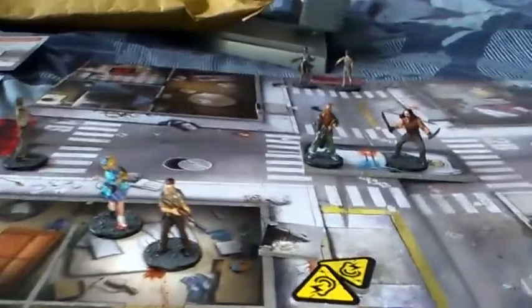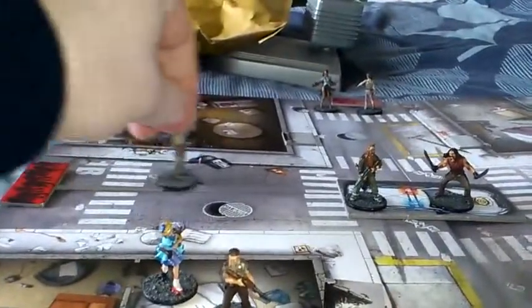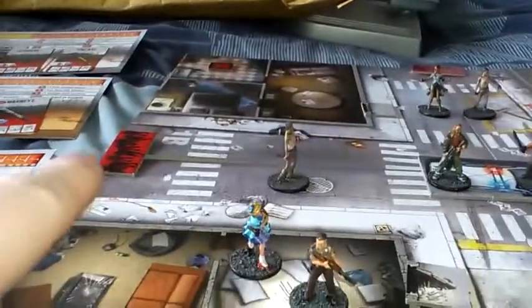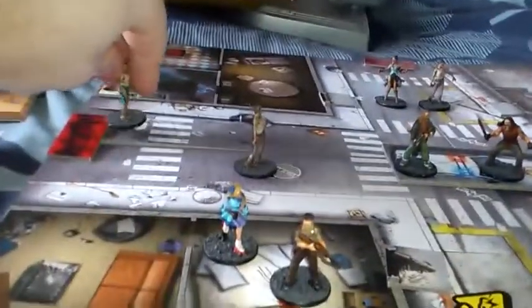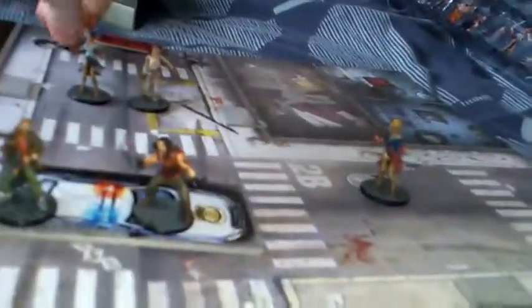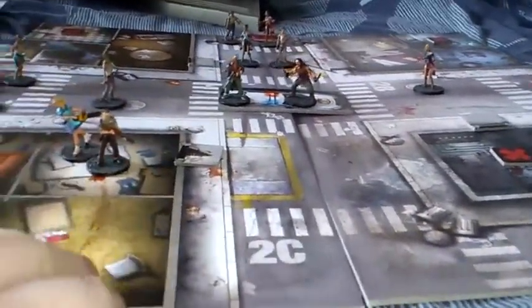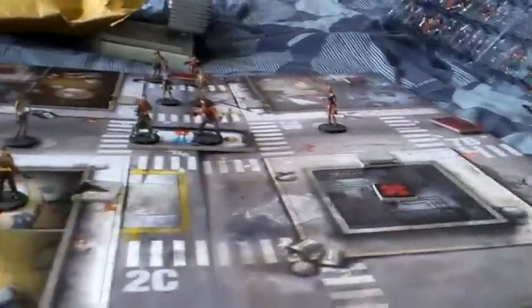We now move on to the zombie phase — obviously attack, but they can't, so it's movement. We spawn: two walkers there, two more walkers up in that area, and nothing at the final zone. We'll do a clean-up phase and move the marker down to Wanda. That is the end of that round.